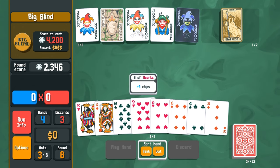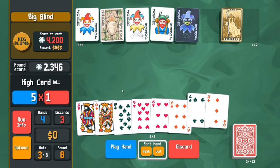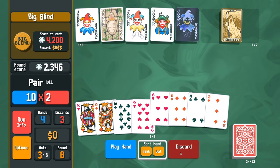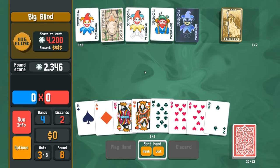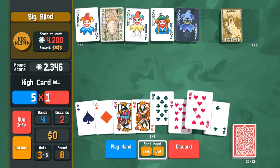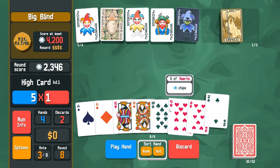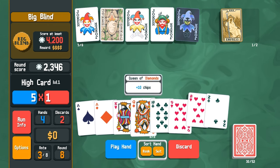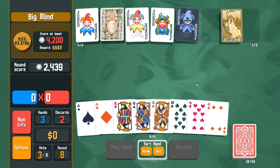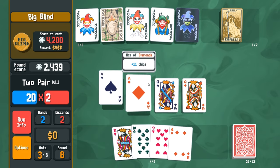Should I get rid of the sixes? I think I'll try it. Eight, nine, ten - I need a jack. Now I got two. I only have one discard left. Oh shit, I didn't mean to play it - I meant to discard! Well we got this at least - it'll be good enough. We only have two hands left but I think we can do it.